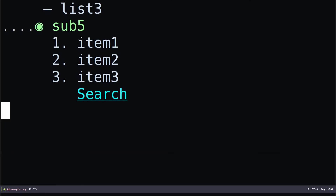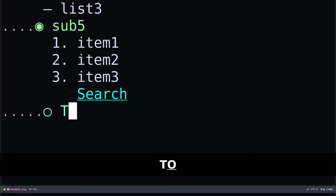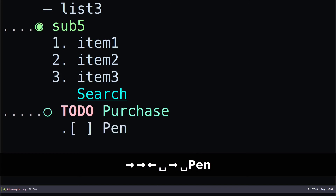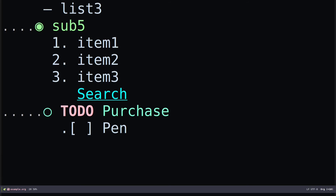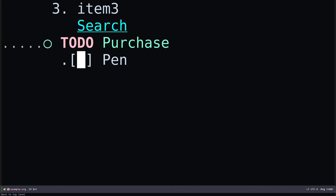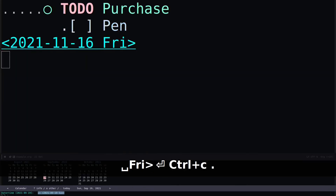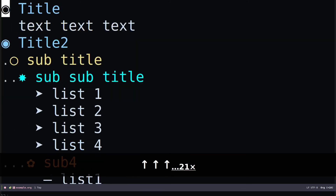Inside org mode, another thing you can do is a TODO list. I'll do six stars and type 'TODO' to open a TODO item and specify a name like 'purchase'. We can hit enter and add something like 'pen'. You can also use checkboxes — you can use a key binding to check or uncheck the box. You can also specify timestamps: to insert a timestamp do Ctrl+C dot, then specify whichever date you want, hit enter, and it adds the timestamp.